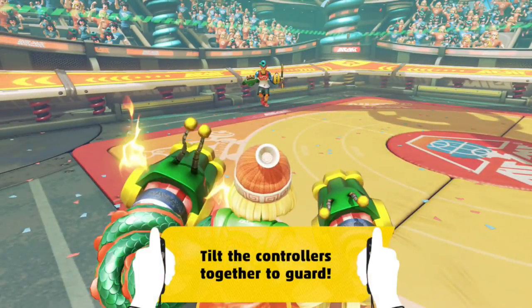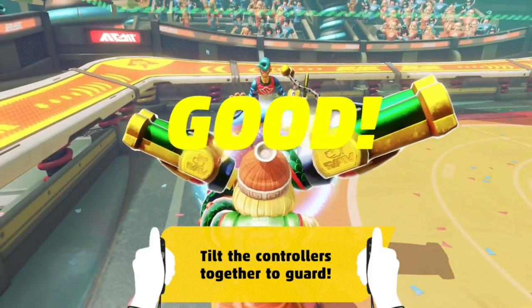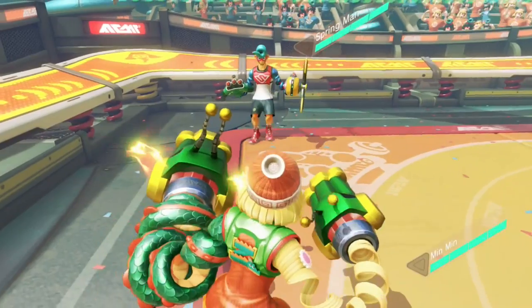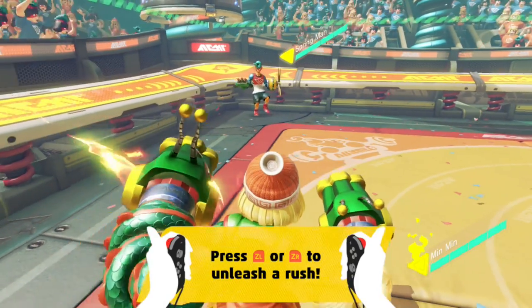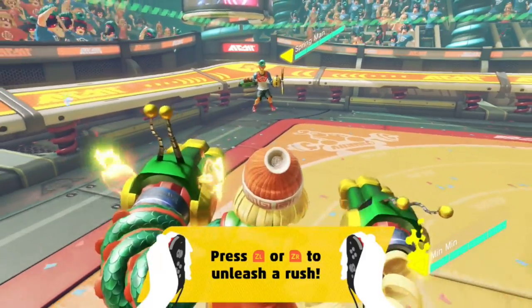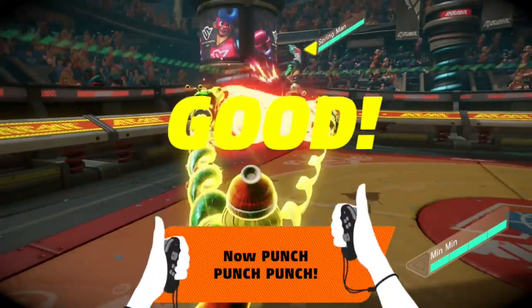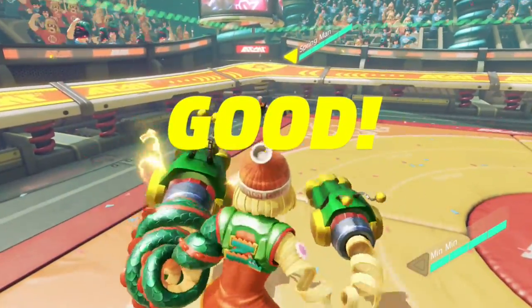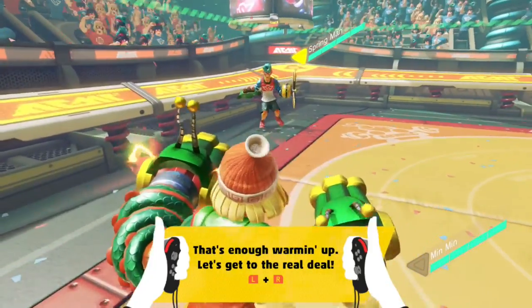I got the dragon arm. Tilt together to guard. Press both of them to rush. Oh, that's weird — pressing them. Alright, let's go. Real deal.